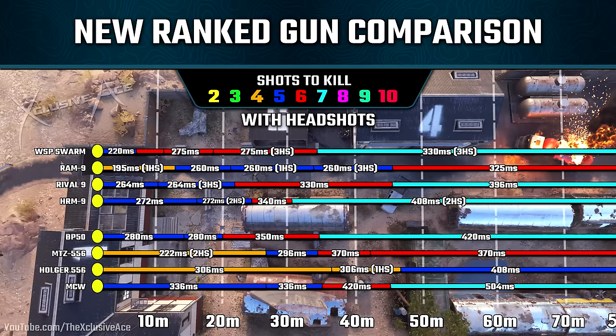In most cases you're not going to be seeing any benefit from headshots, but with many of these guns there are specific ranges where headshots help. One of the big standouts here immediately is the Ram 9. Not only does it have that amazing time to kill potential to the body that extends out to a pretty crazy range for an SMG, it also has the best headshot potential out of the SMGs — in that maximum damage range, all you have to do is mix one headshot in with body shots for a 195 millisecond time to kill. And that completely dominates every single gun on this list, which is yet another reason I'm concerned about the Ram 9 being added.